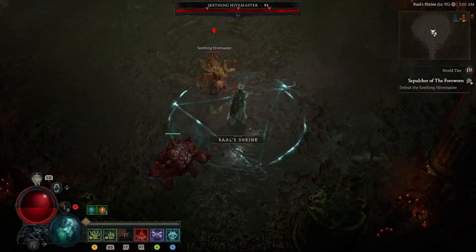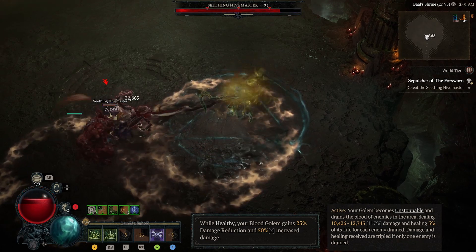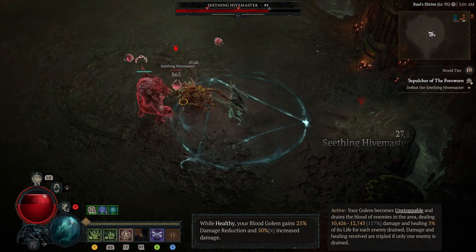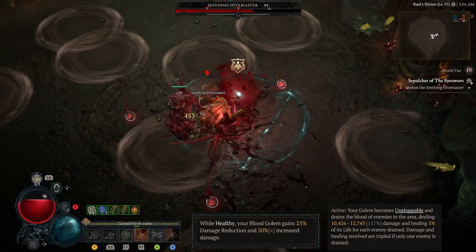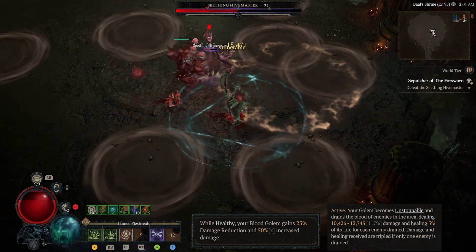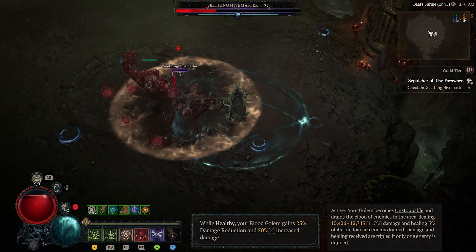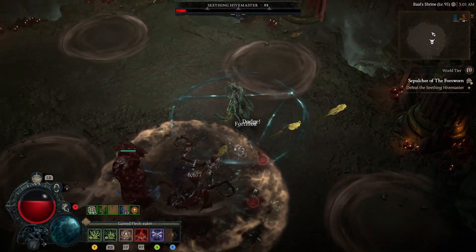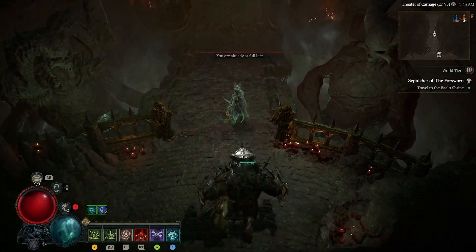Here we have the blood golem. Right off the bat we're able to crit for 446k, which actually surprised me. This is because the golem's skill does triple damage when there's only one enemy — the highest I've seen this skill crit for was around 600k to 700k. It also has a really good innate passive multiplier that increases damage by 50%, and that's a multiplier within itself. I would say the blood golem is actually the strongest single target damaging golem. One thing to note is it doesn't cleave like the bone golem — it only hits one enemy in front of it.